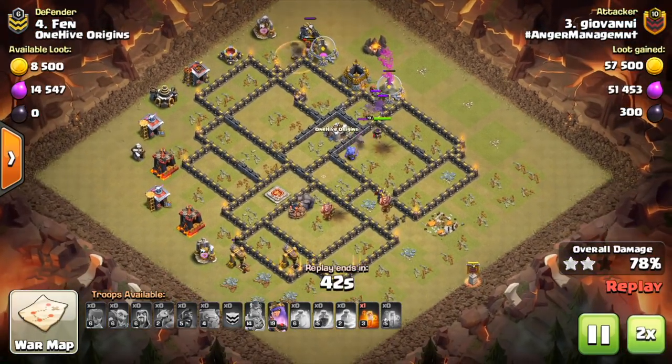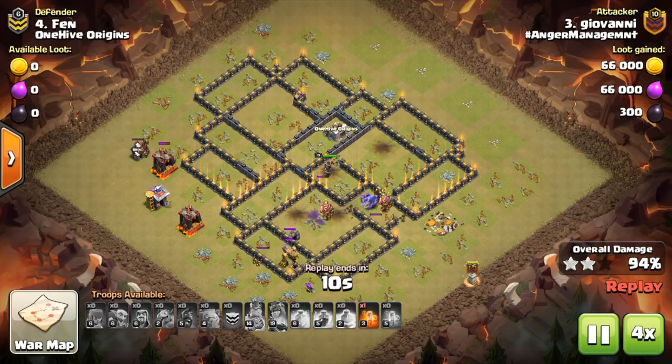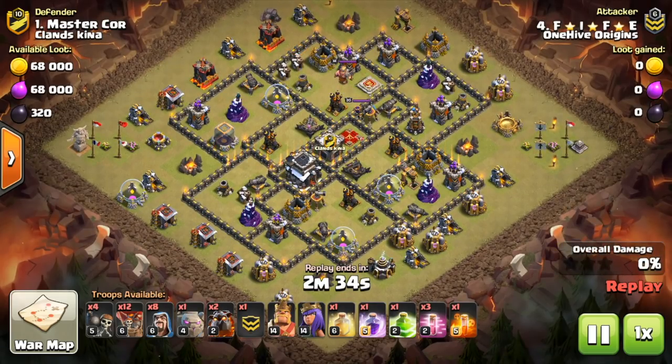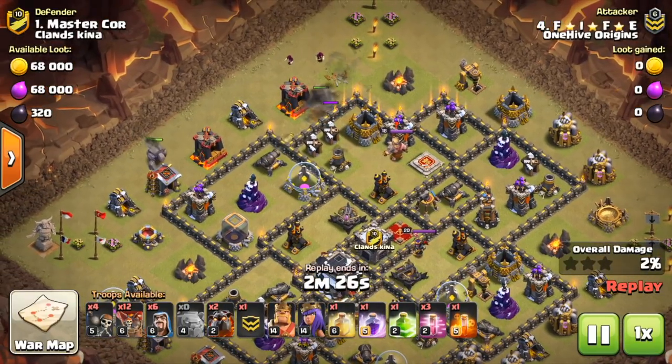In terms of what spells to bring, keep it proportional. If you're only bringing your heroes and a golem, that's all you need to get the CC troops and the defensive queen taken out — just bring a jump spell, you don't need the rage, and then use three heals on your hogs. If you're bringing a bigger kill squad because it's harder to get to the queen and the CC troops, then bring a rage and just bring two heals, because you'll have fewer hogs and you'll be getting more of the base with your kill squad.